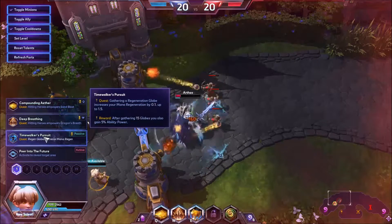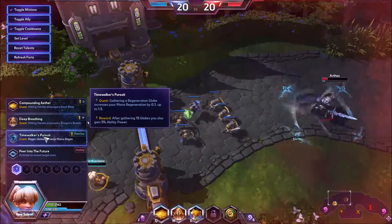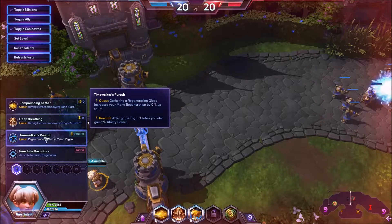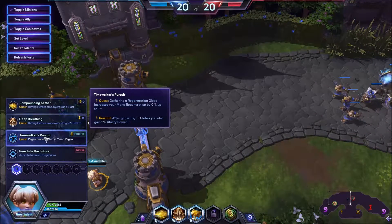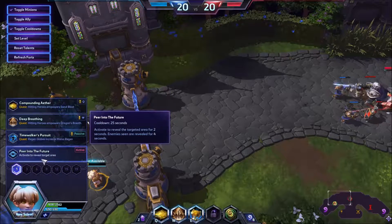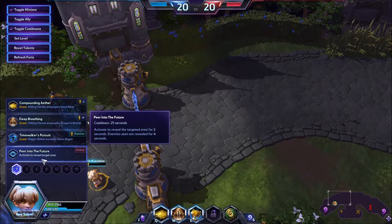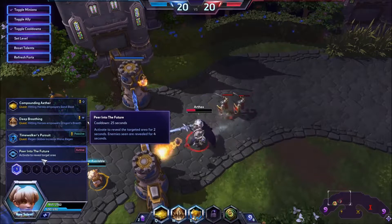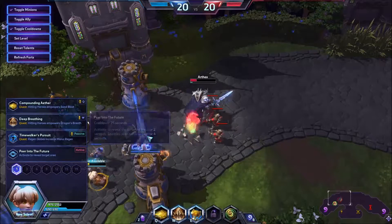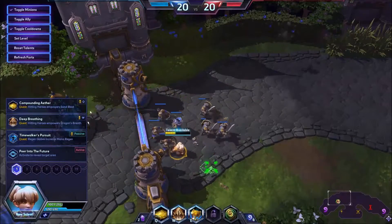Next we have Time Warfare's Pursuit, kind of like Conjurer's Pursuit. However, there's a bonus once you're at the end where you get 5% ability power after 15 orbs. I assume you cannot go higher than 1.5 mana regen — that's kind of a small downside, but the 5 ability power might make up for it. And 'Peer into the Future' might not see a lot of play, but perhaps Chromie could be played to generate a lot of stuns.